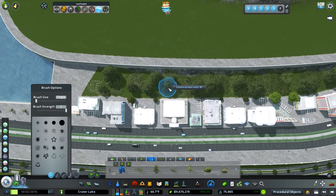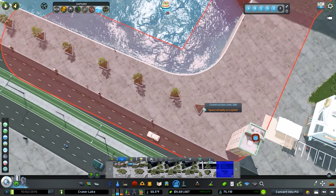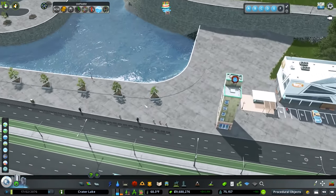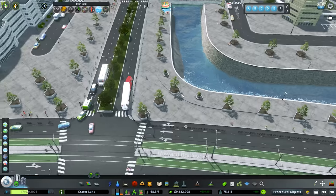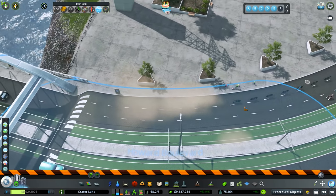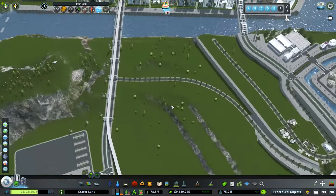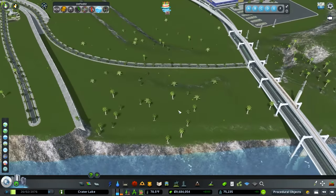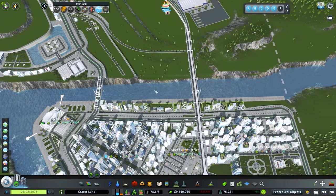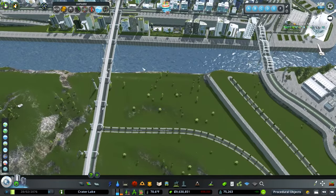I decided to take off the concrete in the back and just do some trees instead — the concrete looked a little weird back there and it would be a strange place for a plaza. I'll copy these decorative elements around to finish the look. There's a fence ending up in the road which I'll need to delete and replace. Our new area is growing in, and I'm seeing demand for commercial and industrial — I think a fishing port right here could be really cool, maybe inspired by Sacramento's port far from the ocean.